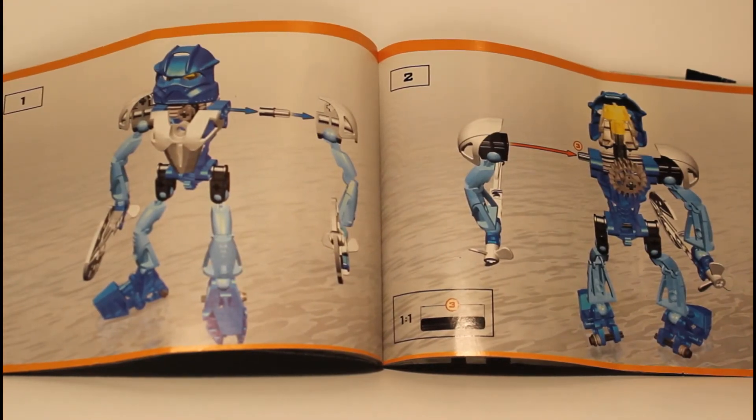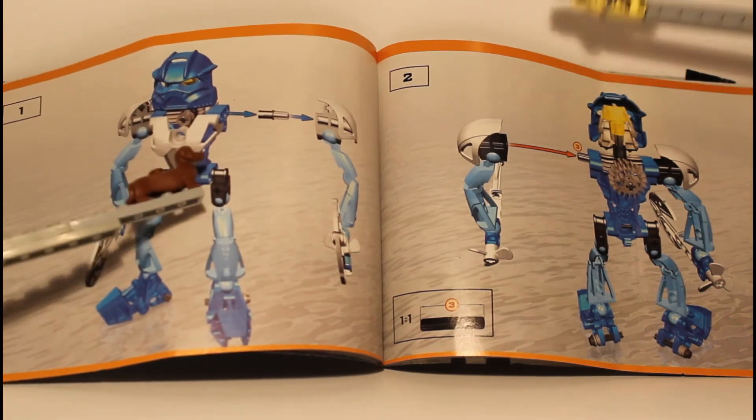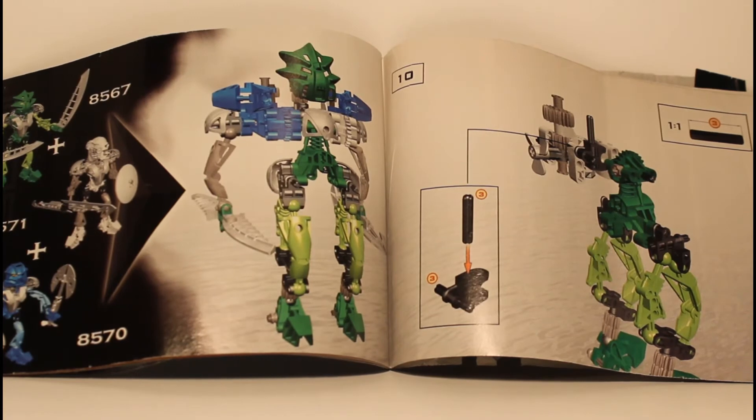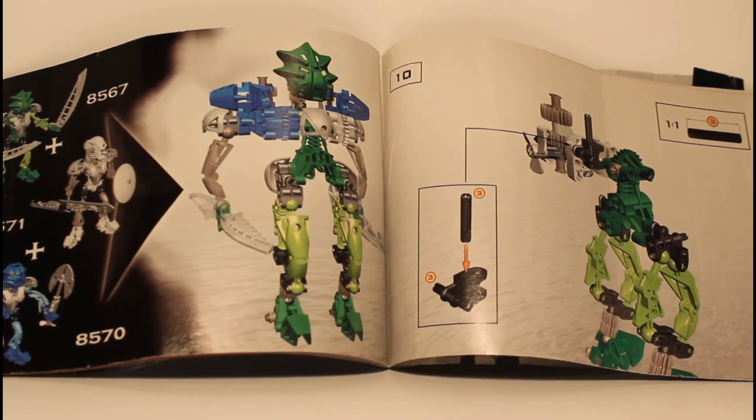Once again, it's very important to know that Lego said: if you don't want gears, do this; if you want gears, do this. It's that simple. With Toa Gali we get the final instructions on how to complete that, with Toa Lewa and Toa Kopaka added.